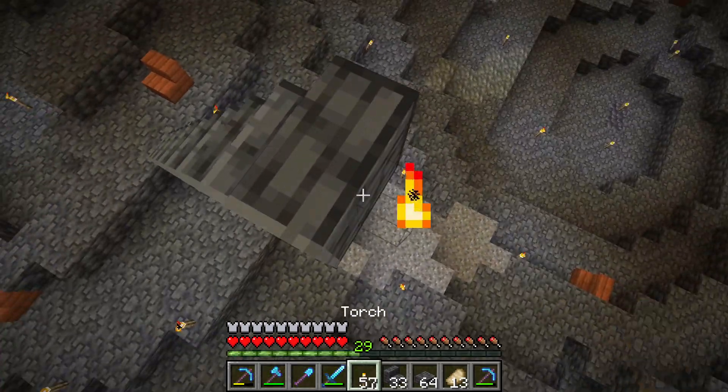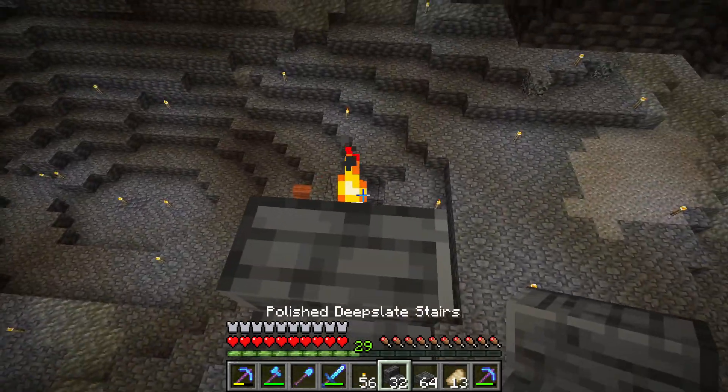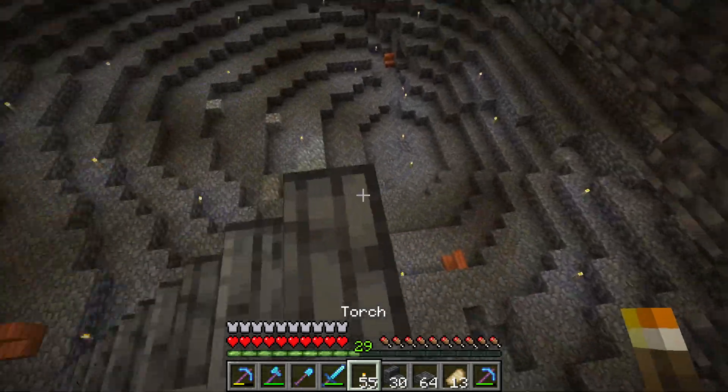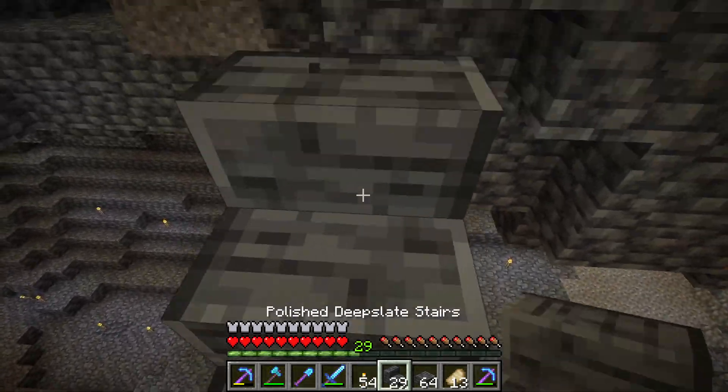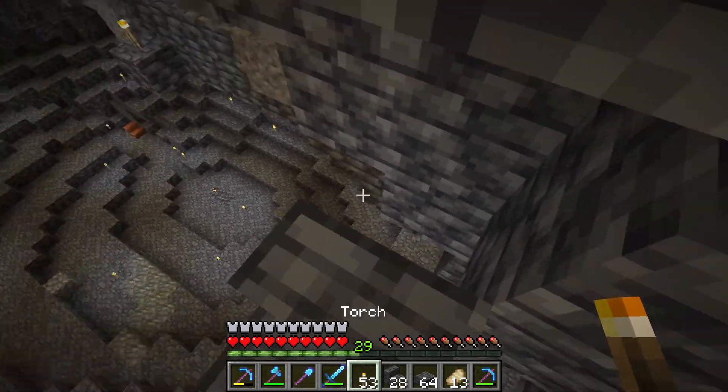So if I want to build a staircase that has many torches, I can just put down torch and then staircase on top, and torch and staircase on top, and staircase on top? That's right.